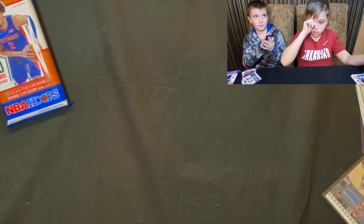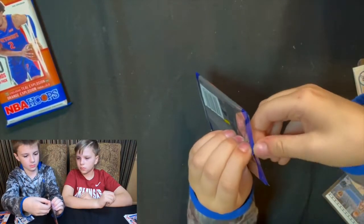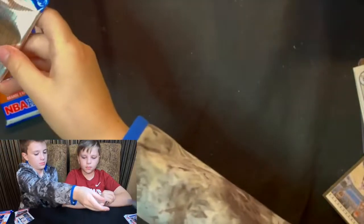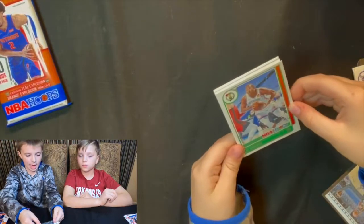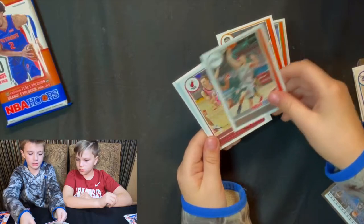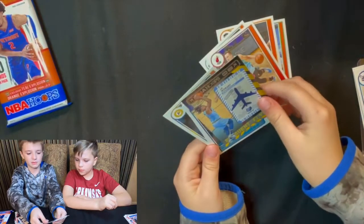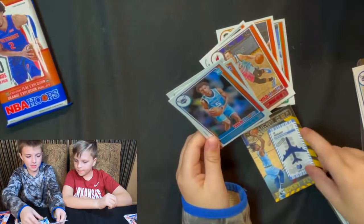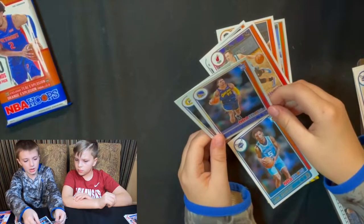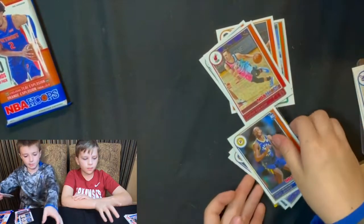Sixth small pack — so far making it easy on the cello packs with only two big rookies pulled. We've gotten one insert each, no holo inserts. Hafford, Darius Garland, Ja'Rick Poulton, Duncan Robinson, and a Ja Morant Frequent Flyers — nice! James Bouknight, Julianna Thomas, Anderson, and Isaiah Jackson. Looks like you got the same rookies again, Ryder.